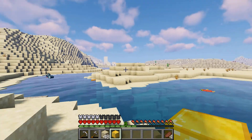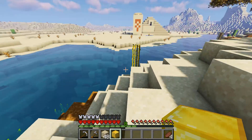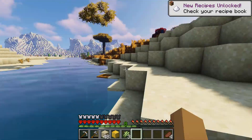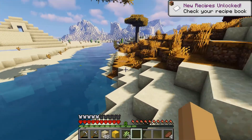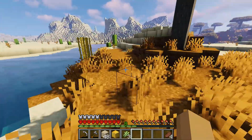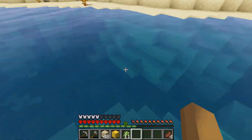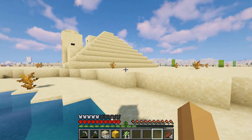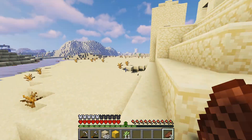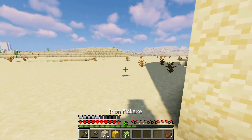Oh no way — we just found a village! Let's go have a look. We want all the sugar cane so we can build pot cases and stuff. I don't know if there's anything I want to build specifically in this episode — I think we should just explore, that'd be quite nice.